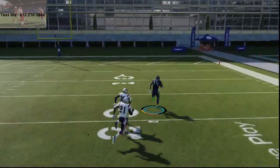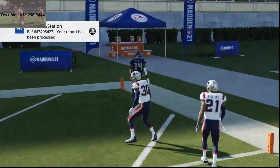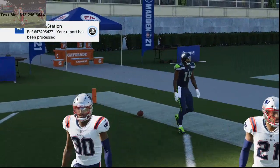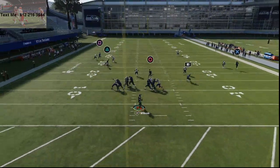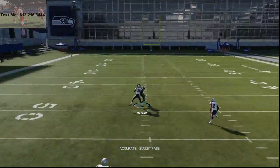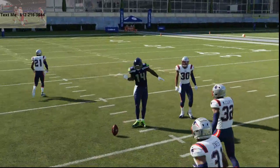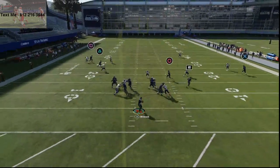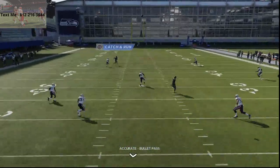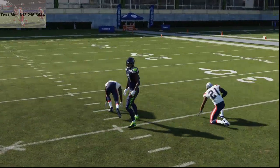If they press coverage it's going to be even worse for them. Just step up in the pocket, throw it up, make the swerve catch, and you're going to get at least a short catch if not a one-play touchdown. The longer you wait, the better the separation is going to be. So wait as long as possible, get the ball out there, and you'll be able to get an absolute dot against cover six.